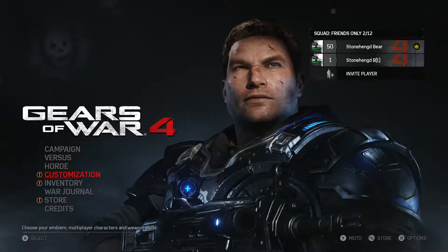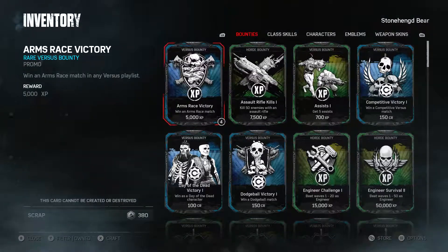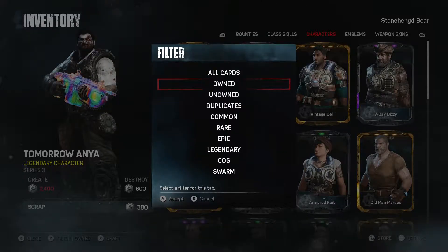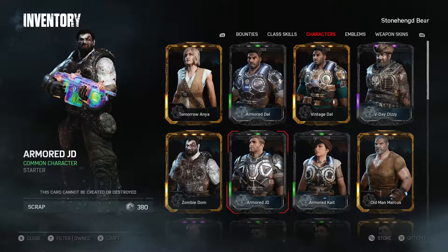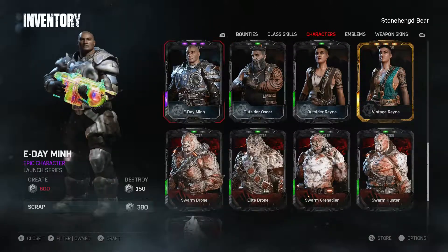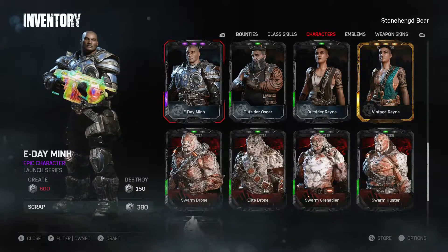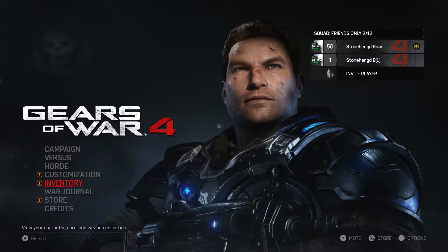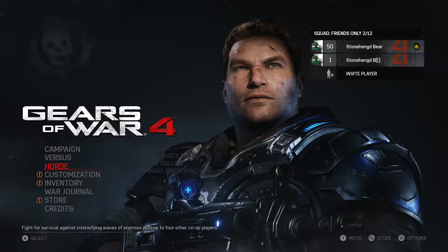From there, make sure you have Min — I learned this the hard way. I went to select Min on my first attempt to record this. Go into your characters and make sure you own Min. You can check your owned section. If not, you can buy them. There are different tiers so you can get a cheaper one. I got the E-Day one for 600 credits. There's another one for a lot more points, but I don't use Min very much so I just went for the cheapest one I could find.